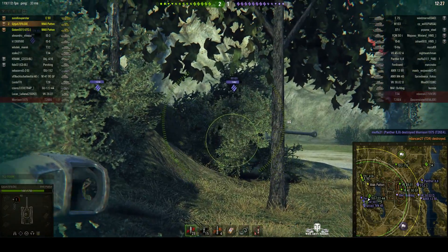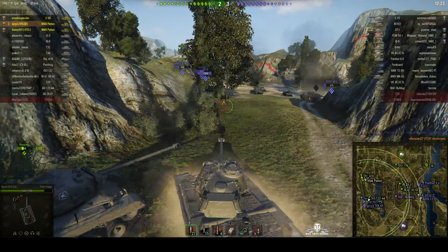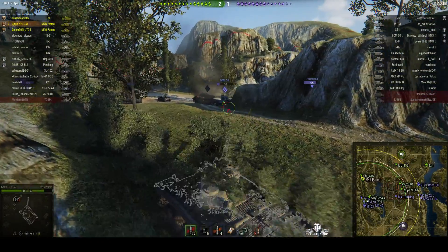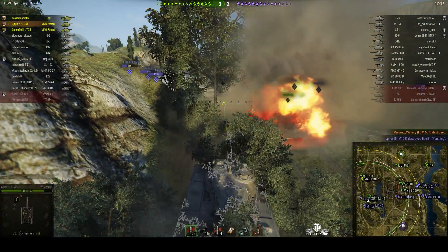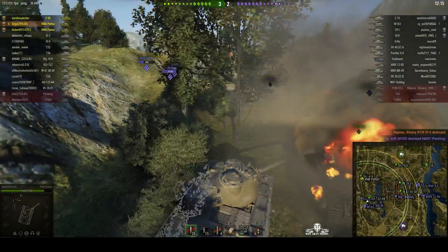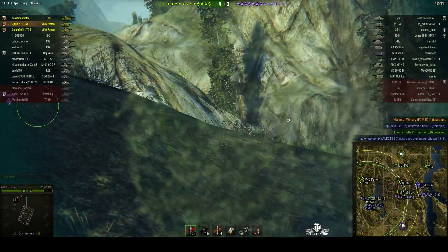The FCM is just around the corner. We bounced a round over there but got one into the M-103. We take the lead on that FCM — right through his front plate, 215 hit points. But we do lose our platoon mate — we lost the Pershing.